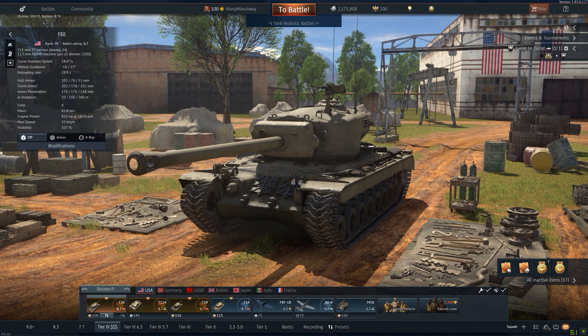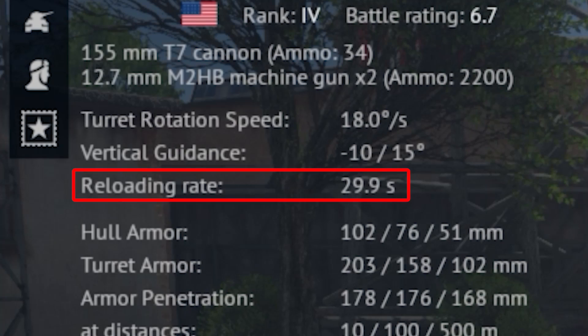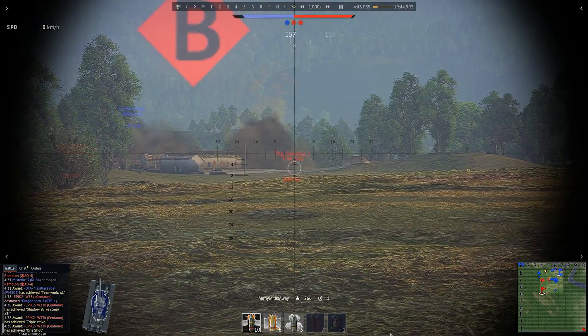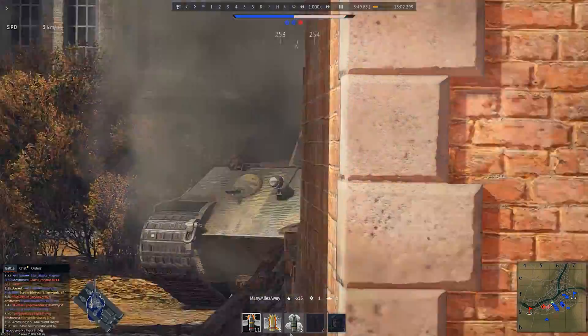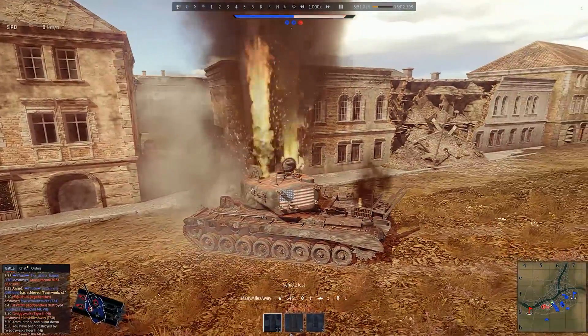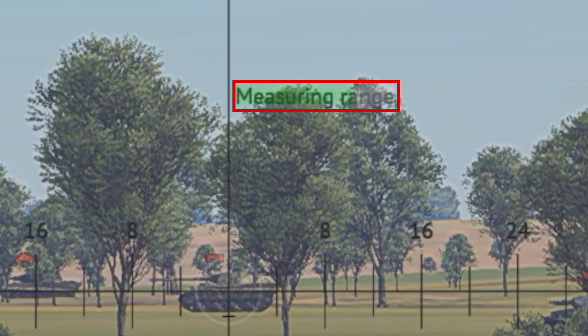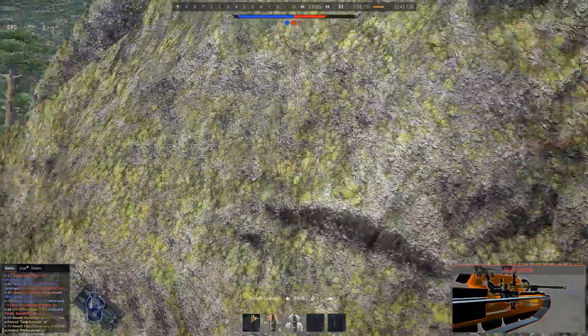Now the biggest downside of the T30, other than its reload rate, is that with an ace crew you are looking at a maximum reload rate of 29.9 seconds. Meaning that you should avoid brawling at close range whenever possible. Stay at medium to long range, abuse the magical range finder ability, and clap clueless idiots that aren't paying attention. Then fall back.